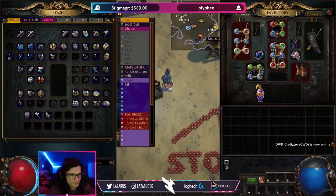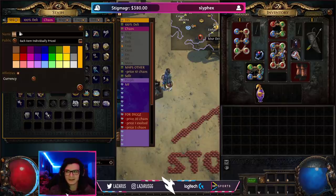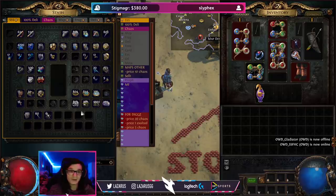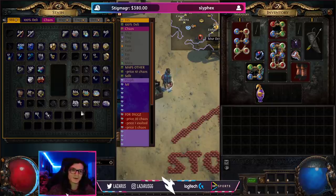Before I go there, there's one little thing I need to explain. In this game you can hide how much money you have by putting it in a private tab. If my tab is not set to public, nobody knows I have 14 mirrors. If it is public, anybody in the game can see that. The people who make a lot of money typically are not going to have their tabs publicly visible — they don't want people to know what they're doing or how they're making currency.